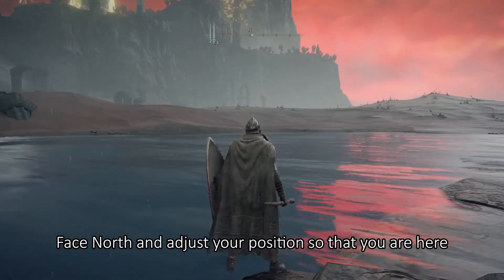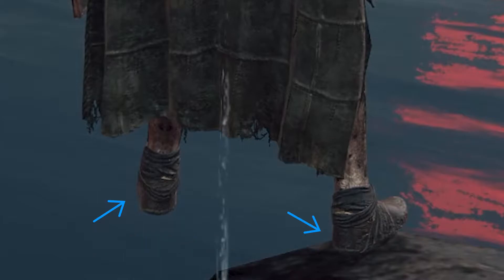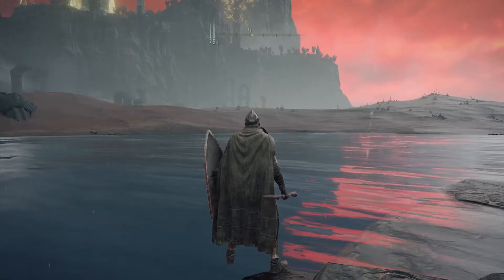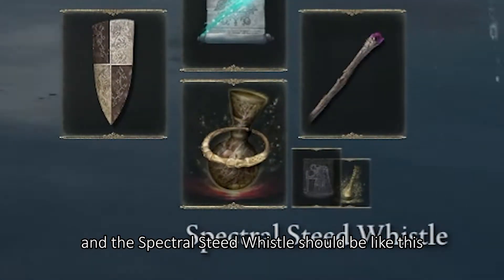Adjust your position so that you are here — your character's left leg and half of the right leg should be mid-air. Quit the game. After entering the game, you should hear your horse die, and the spectral steed whistle should be like this.